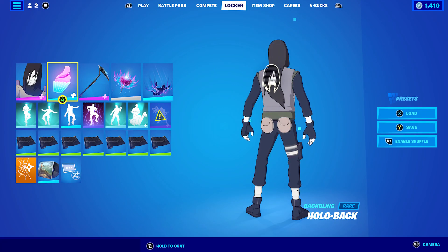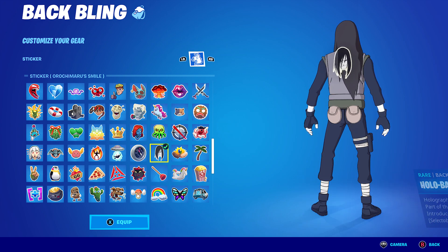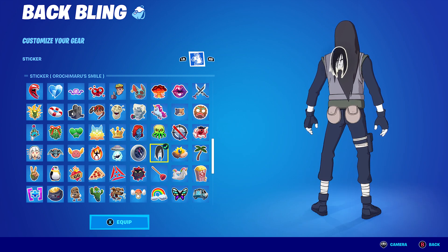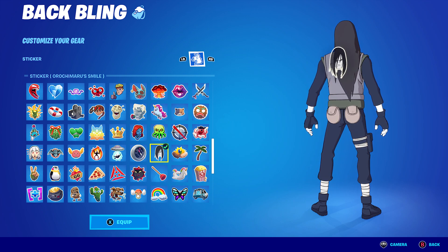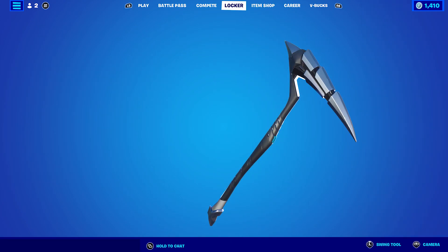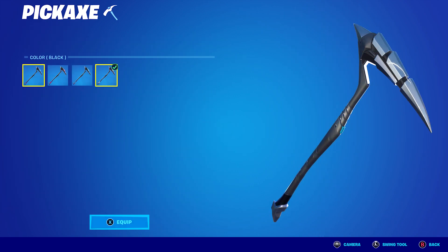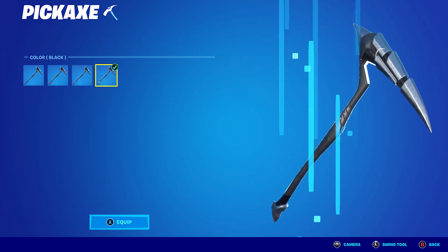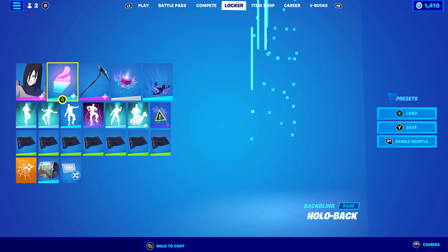For the second Hidden Leaf combo I'm using the Hollow Back back bling, and since I unlocked this yesterday I thought I'd put on Ruchimaru's smile sticker. If you've done the Nindo and got the first badge for Ruchimaru - which is 18 eliminations in either Zero Build or regular build, in solos, duos, trios, or squads, but not LTMs - you should have it. The pickaxe is Scratch Mark from Chapter 1 Season 7, part of the Lynx set. The color I'm using is black, and the wrap is Stealth Black to go with the pickaxe and his hair.